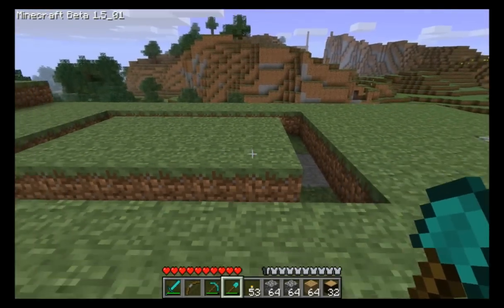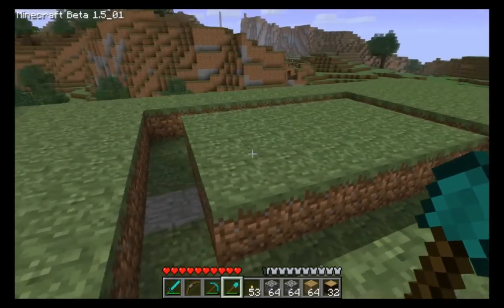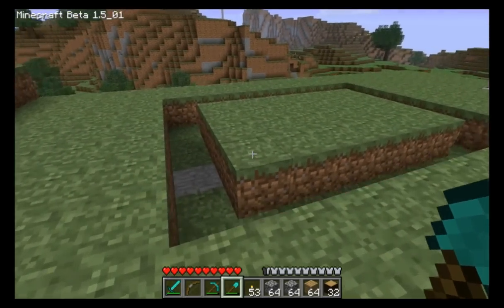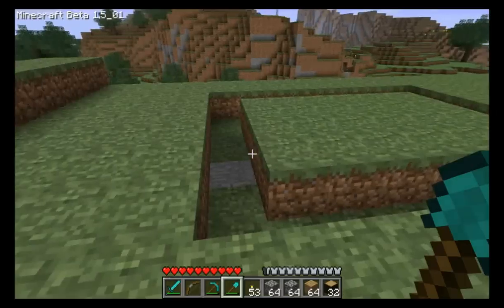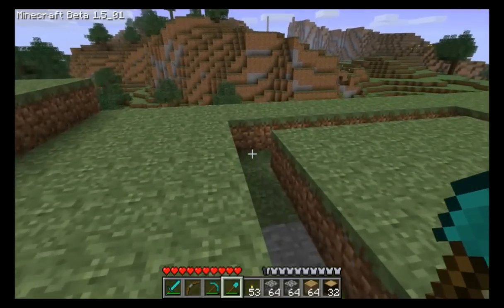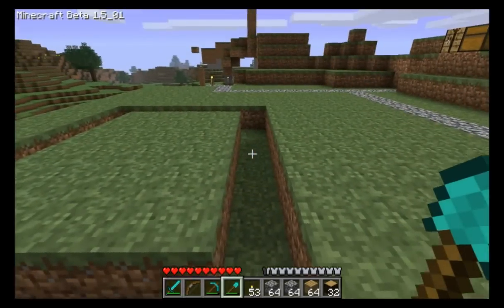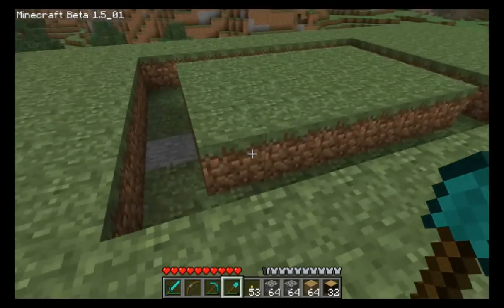First, what we want to do is mark off a little area. It's a very small cottage — simple, small, and cozy. You want to mark off an area six by eight. I've already done that. This is six that way, eight that way, and the door is going to be right here. It's going to be a double door in the front.